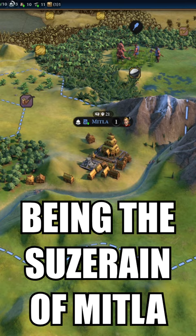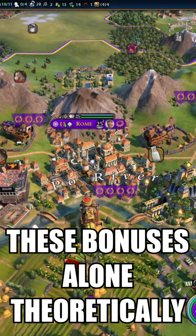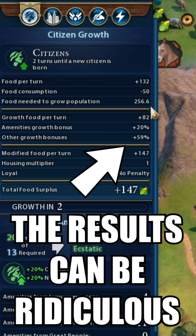Being the suzerain of Mittler also increases a city's growth rate by a further 15% if it has a Campus district. These bonuses alone theoretically give a city growth bonus of 95%, and even with only some of these the results can be ridiculous. So remember, if you ever struggle with small underpopulated cities...